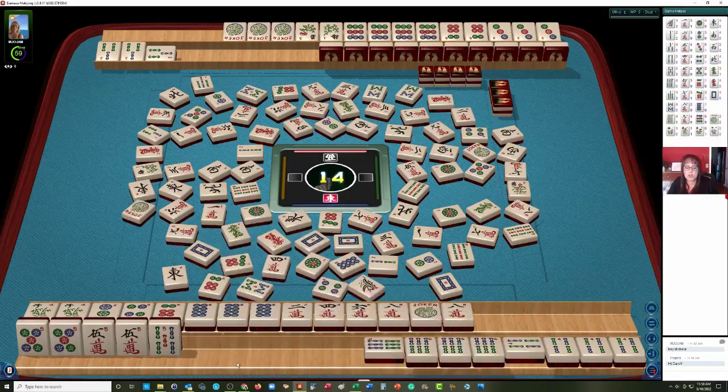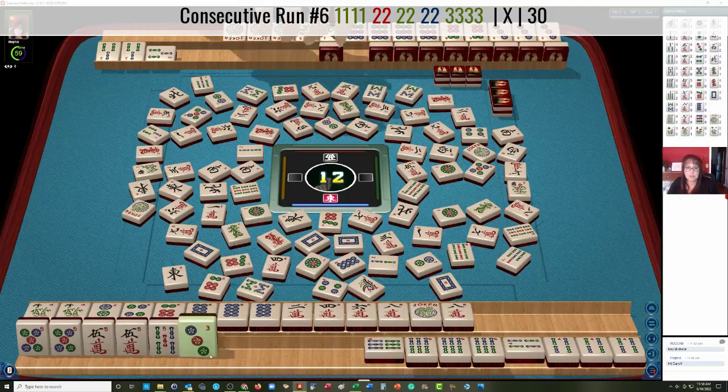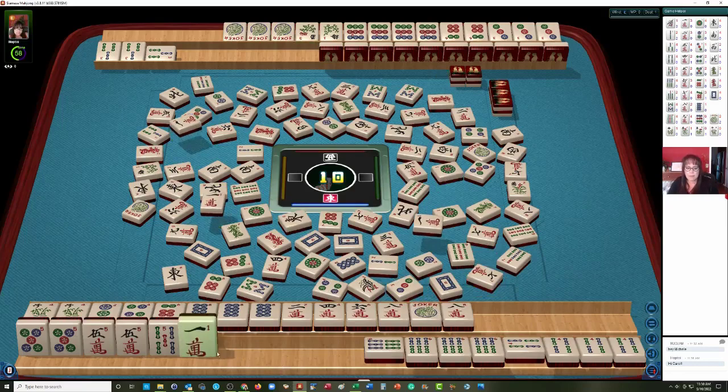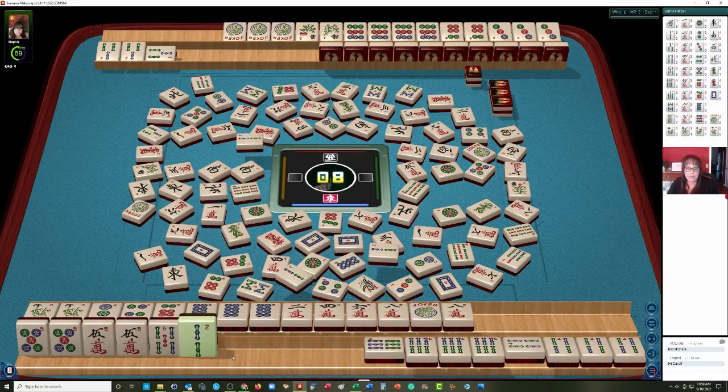4 bamboos — exchange, discard joker. Ready on a pure hand now. 5 bam — pure hand. They may have it though — that's the challenge. 7 bamboos. 3 dot out in a pong in their winning hand. Unless they have jokers, they might need that for threes — that was a little scary. 1 crack — that should be safe. We're looking for a 5 bam, and they may know that because there are no 5 bams out. But I think they might have them.